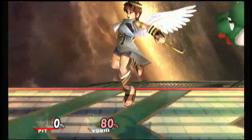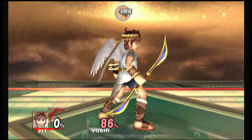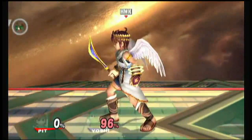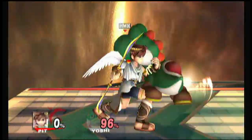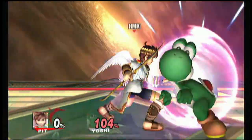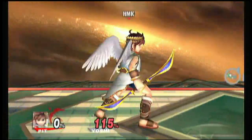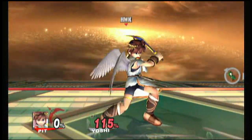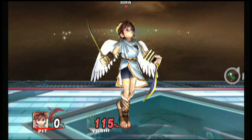The running attack is the running slash — not too bad. Now we have the down throw, the side throw, the back throw, and the up throw. Nothing too special. Pit's throws are kind of meh. Pit mostly relies on the power of the blades — keep on spamming until your opponent has high percent, and then whammo.